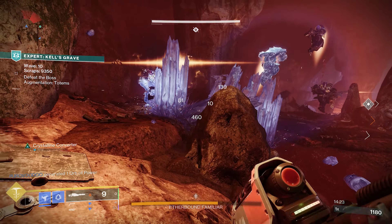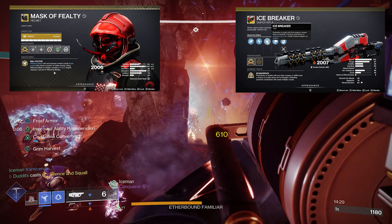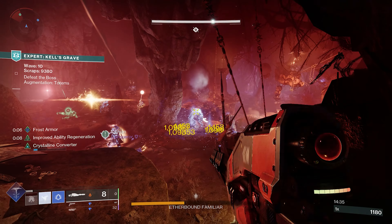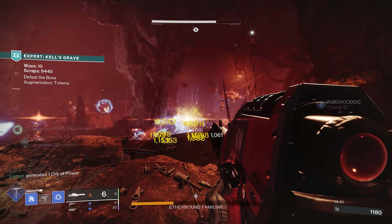My name is Dunnit, subtle builds and stuff. Today I've got a Hunter full-on stasis build and it's a right wacky combo — Mask of Fealty, Icebreaker — and I'm also going to be pairing it up with Shatter Dive. We're going to be able to shatter, ignite, slow, freeze everything. This build is an absolute joke, it is so fun.